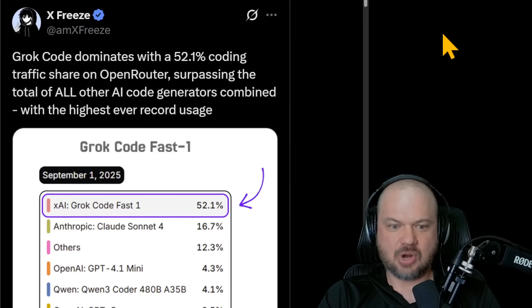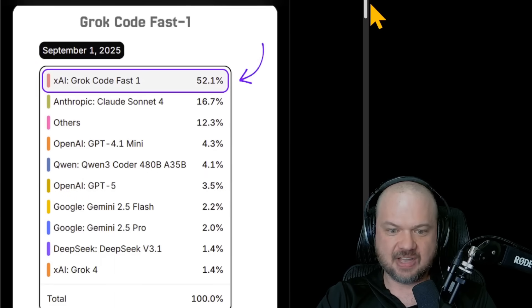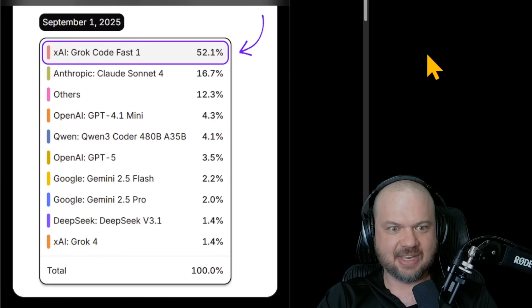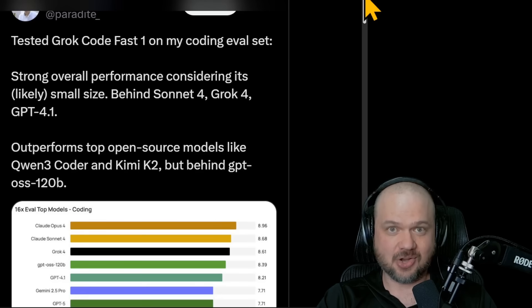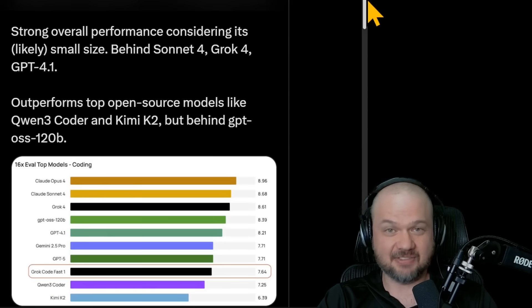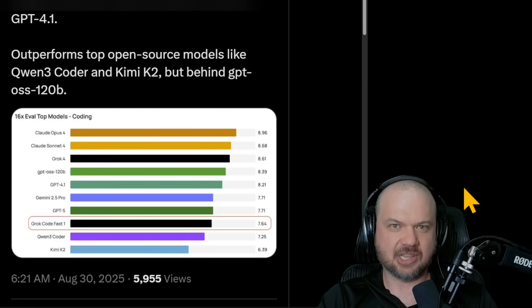Recently, XAI released Grok Code Fast 1 — that model appeared in stealth training as 'Sonic.' Shortly after Sonic appeared, Grok Code Fast 1 was released and quickly dominated with a 52.1% coding traffic share on Open Router, surpassing the total of all other code generators combined, with the highest ever recorded usage as of September 1st, 2025. Zhu Liang tested it on his coding eval set and says performance is very strong, which is surprising considering its likely small size — it's very, very fast. Claude Opus 4 and Claude Sonnet are at the top, and Grok 4 is up there, but those are all large, expensive models. Grok Code Fast 1 is super fast and super cheap.